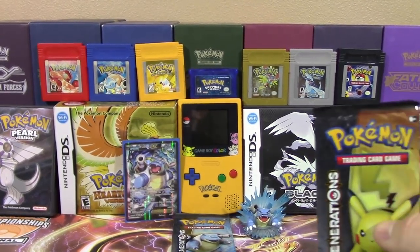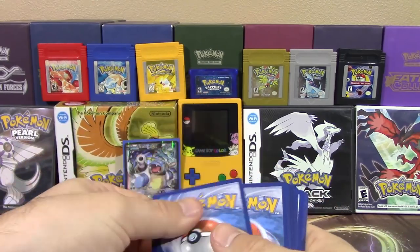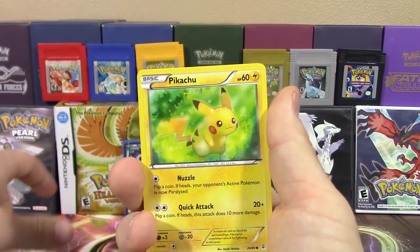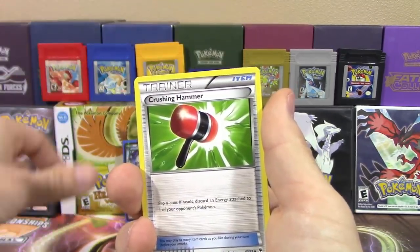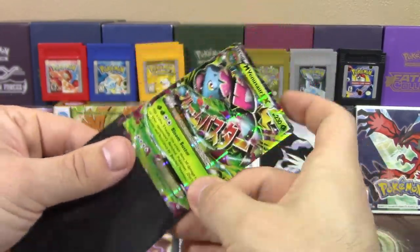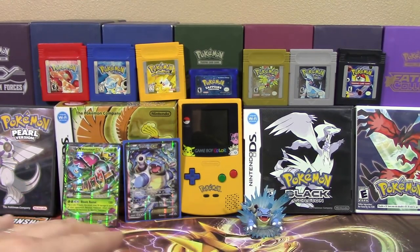We should get at least one ultra rare in both of these packs, or two ultra rares in one pack. Let's see what the Pikachu pack can do for us. Come on Pikachu, give us some luck — we need to redeem ourselves after two bad packs in a row. We've got a Paras, Pikachu, Fairy Energy, Zubat, Espeon, Red Card, Crushing Hammer, Pokemon Center Lady Reverse, Diancie, and a Mega Venusaur EX! That's what I'm talking about — we've finally got ourselves an ultra rare. Not exactly appropriate considering this is the Blastoise box, but Mega Venusaur is still really cool.